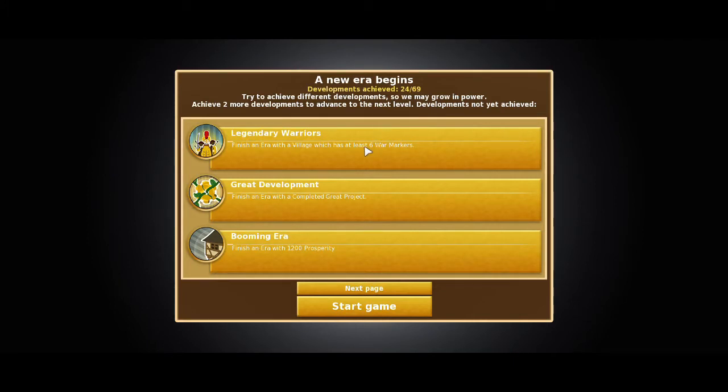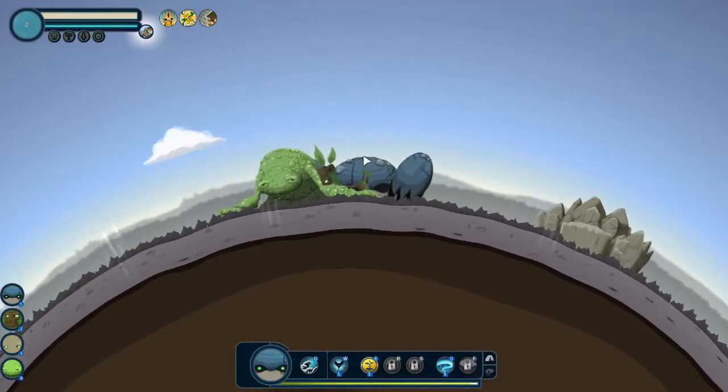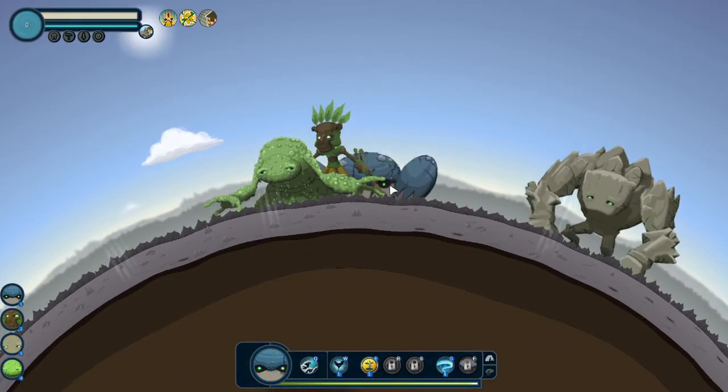New era begins. These are developments, so we want to achieve these to advance to more levels. We got Legendary Warrior — finishing an era with a village that has six war markers, that's kind of tough. Great Development — completed great project and Booming Era, 1200 prosperity. That's a lot of random stuff. But here are our main characters, the creation crew.